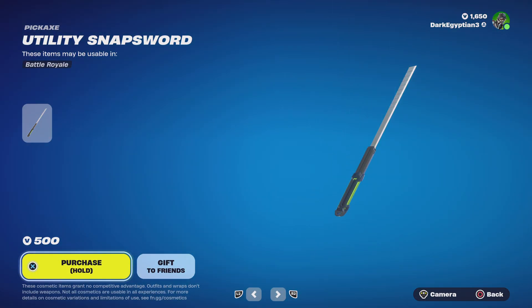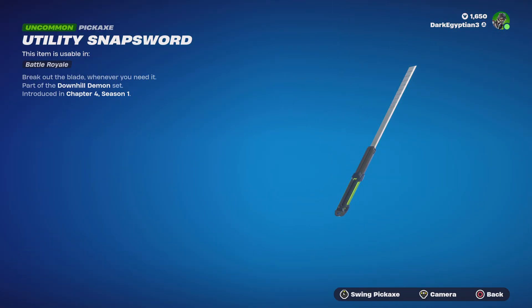Moving on to the Utility Snap Sword — it doesn't have any styles but it's really cool. It's like a giant utility knife. Description reads 'Break out the blade wherever you need it.' Let's see the animation — oh, that's got a nice hit effect!